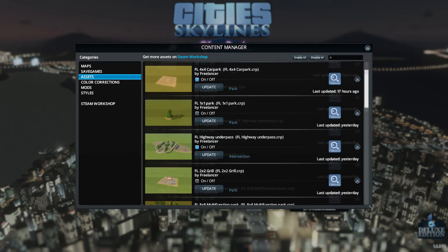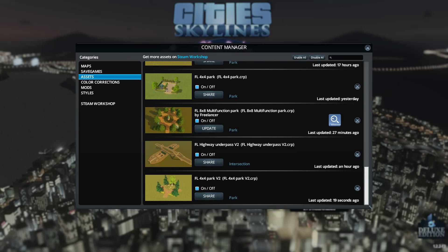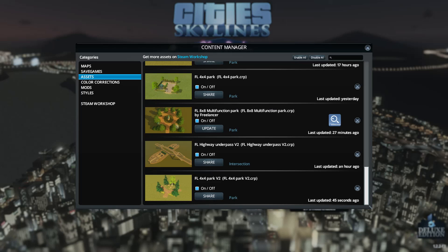Content manager assets — let's find it somewhere. Share. Workshop description — yeah, that should do it, and we are done. So that's how easy it is to publish your own content. You can also make pretty much anything you want with it. So here's a simple park for you, and it's showing up on Steam. We are done. I'll see you guys next time. Bye.